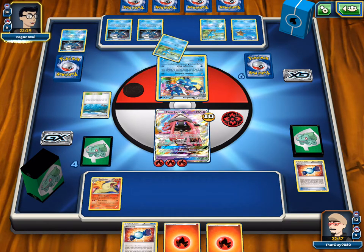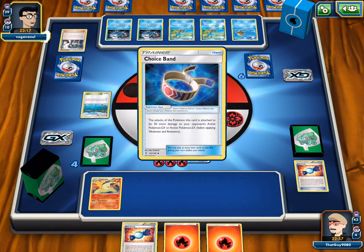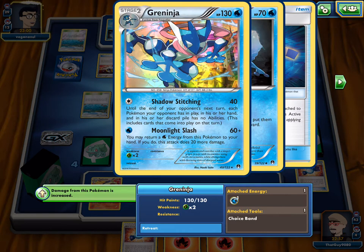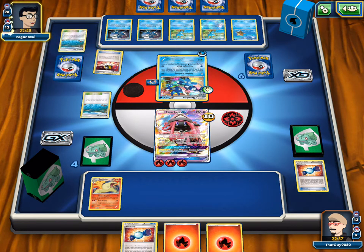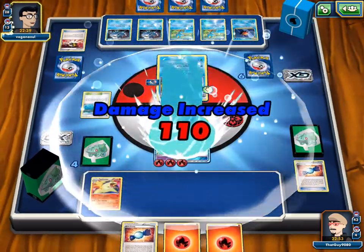We need to get some kind of draw support so we can get down more Typhlosions. Opponent plays Moonlight Slash for 80, and he has a Splash Energy on him. We can two-hit him — 80 and then 80. If he goes for Shadow Stitching, we'd get the knockout on Greninja before he got the knockout on Lele. Moonlight Slash for 110 if he discards the Splash energy or returns it to hand.